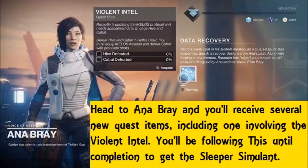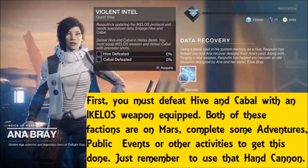Head to Ana Bray and you will receive new mission items, including the Violent Intel. You will be following this for the rest of the quest.